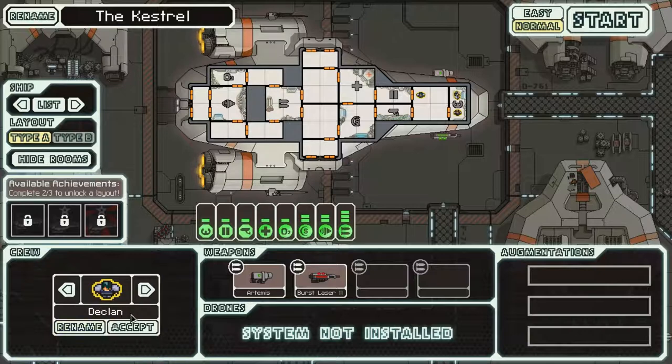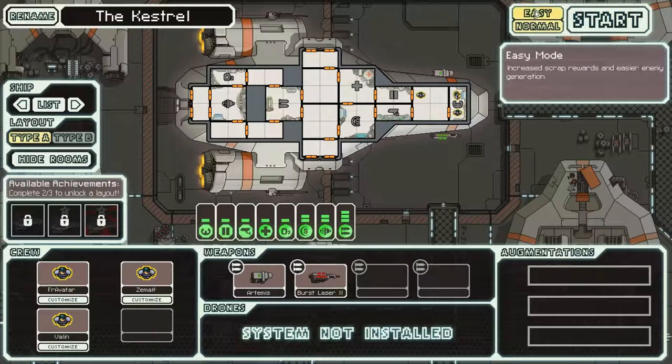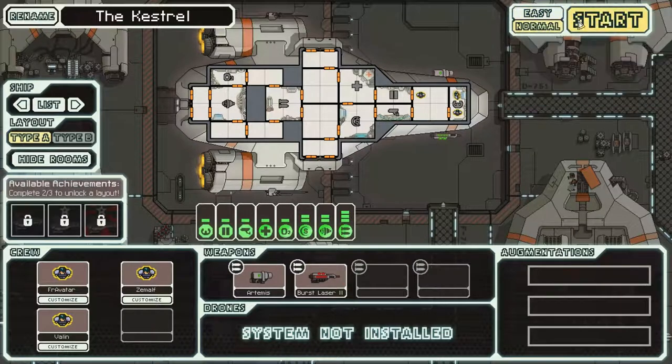Let's customize our first crew here. For our inaugural season one, I'll be the pilot. Let's bring along Xemalf and Valen — that should do it. We're flying the Kestrel. I'm going to go on normal mode, let's go.